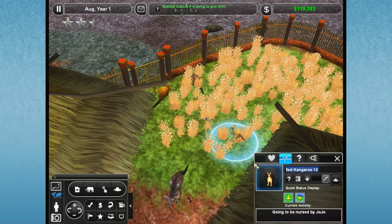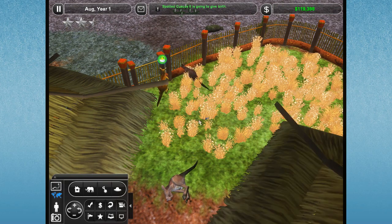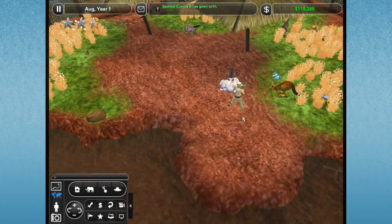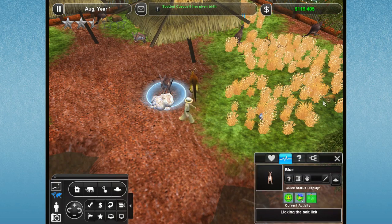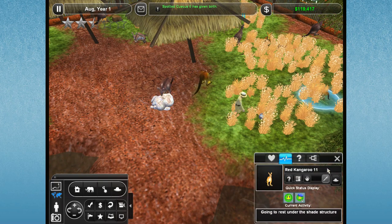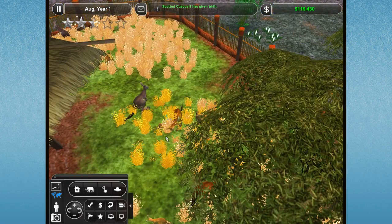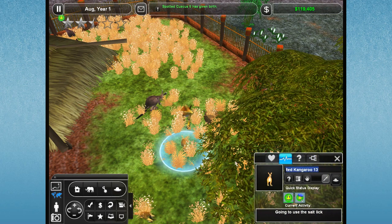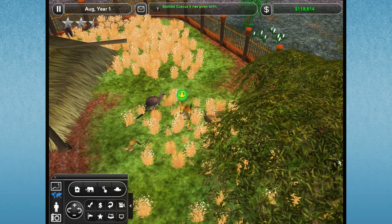This is a little boy going to be nursed by Jojo, so this is going to be Skipper. Here's another one — red kangaroo 11. This is Red, which is another name. Blue and Red were actually suggested several times by different people, and I was really confused about that. So if you guys have the mystery of why Blue and Red are popular kangaroo names, please let me know. And this is going to be Thumper, because it's another little boy.